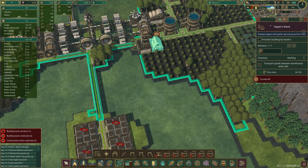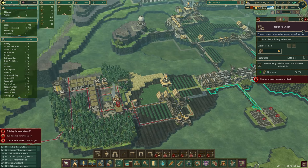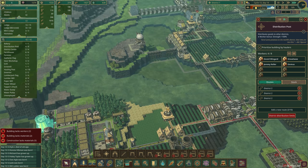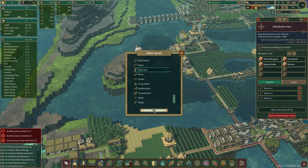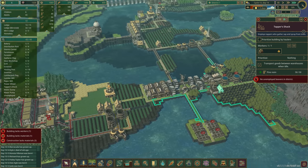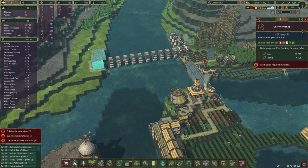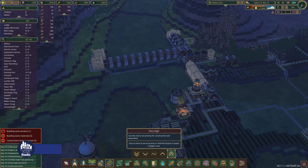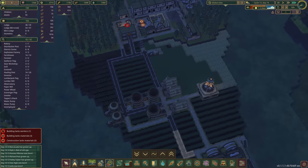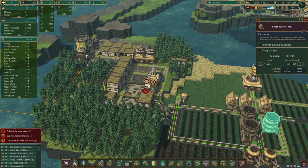We've got three unemployed beavers over here, which is a nice development. In terms of lumber we're still fine. I want to take the pine resin from the tapper shack and get it over here, so let's get a new route. We don't need the old gear routes going over there now because we're going to build tons of gears in this district. The goal of getting this irrigation done is that we'll be able to keep working at a normal pace throughout the year.